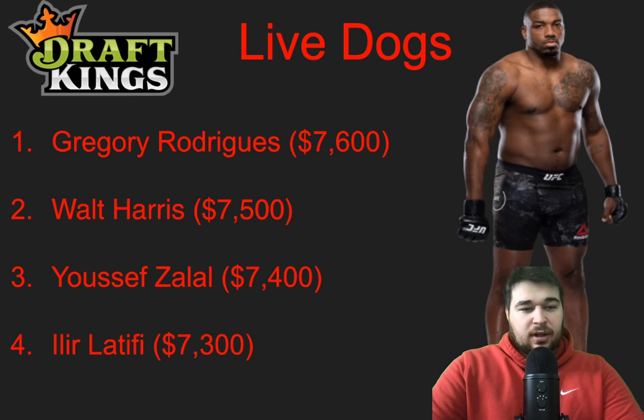Elir Latifi at 7,300 — a very ugly fight and I won't go crazy on this, but he is a live dog. If he can get this fight down to the mat and lay on Tanner Bozer, with the new scoring system maybe the takedowns, control time, and wrestling upside are enough. But I don't see a finish for Latifi, and I don't see him landing a ton of strikes at all. He'd need multiple takedowns to find the optimal lineup. The ceiling is definitely limited, but if you're looking for a live dog, Latifi is one.